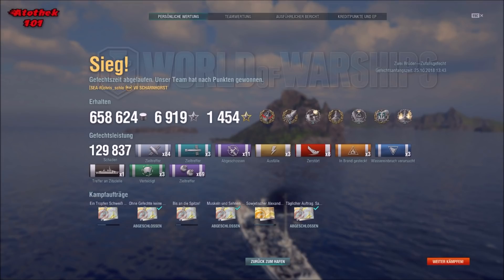130,000 damage, eight kills. Look at the achievements: Confederate, High Caliber for four kills, Close Quarters Expert, Dreadnought, Devastating Strike, Kraken Unleashed, and Fireproof. I think it's hard to get anything else on the Scharnhorst — this is kind of the maximum. Maybe Arsonist if you shoot a lot of HE and burn someone down, but apart from that, this is mostly what you'd get in a perfect game.